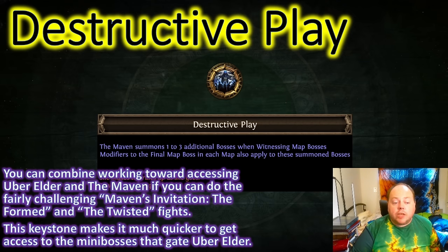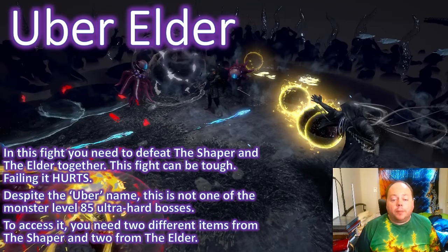This keystone will also help you get a lot more access to the Shaper fight, the Elder fight, and the Uber Elder fight — which is both Shaper and Elder at the same time. The Uber Elder is the most complex to gain access to and probably the most difficult. You need to defeat the Shaper and the Elder simultaneously. To access Uber Elder, if RNG smiles upon you, you'll require two fragments from the Shaper and two from the Elder. However, there are actually two different Shaper fragments and you need a set of each, and two different Elder fragments and you need a set of each of those as well.